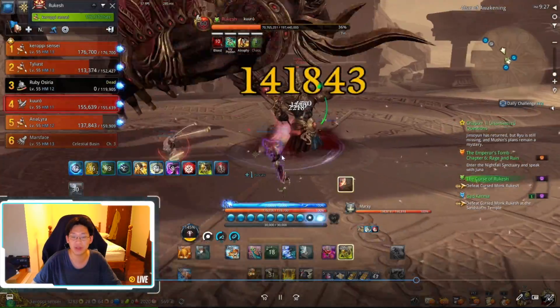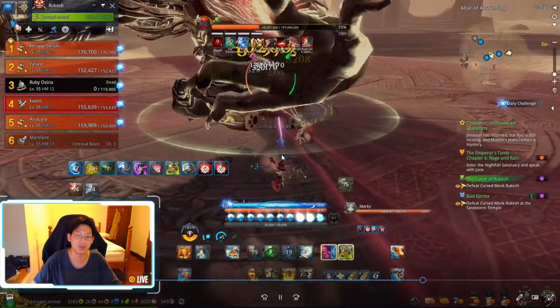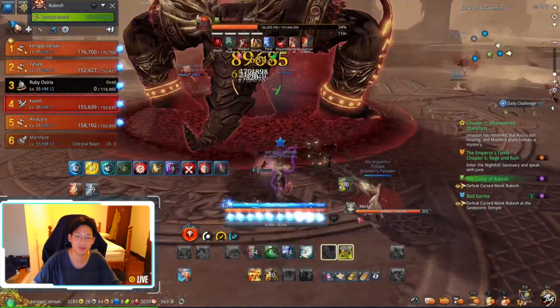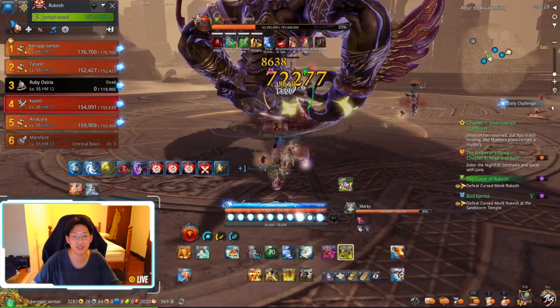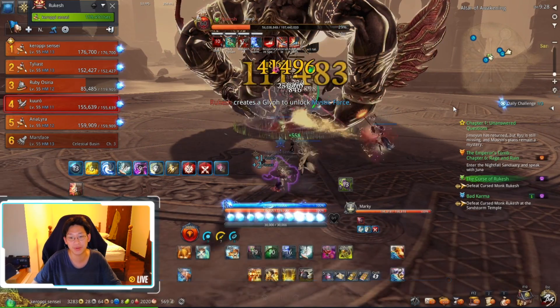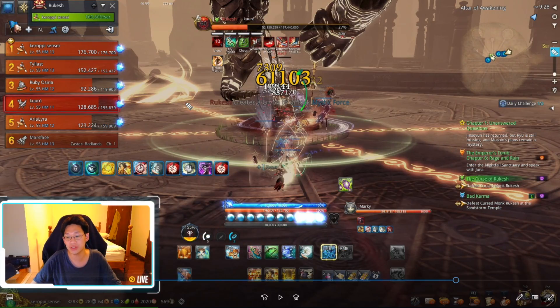Now we go back to the regular phase — the triangle attack, the rectangle attack, move in, and then move out. We just continue until we hit 30%. At 30% it's going to say 'Rakesh creates a glyph to unlock mystic force.' Again he's going to smash the ground several times and the squiggly lines are going to light up. However there are now four squiggly lines instead of two.